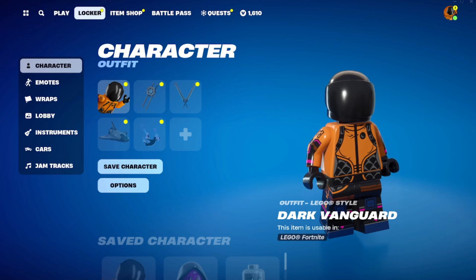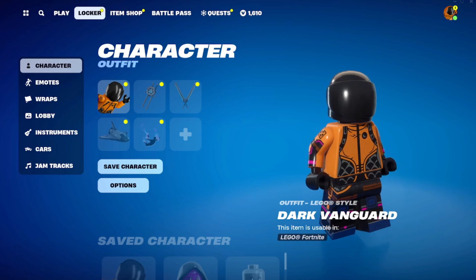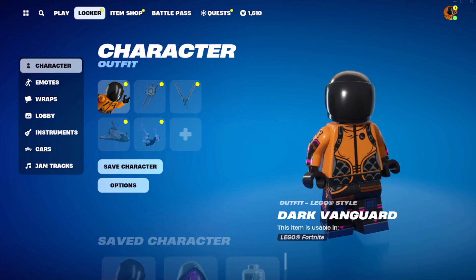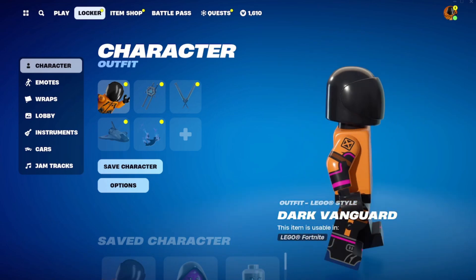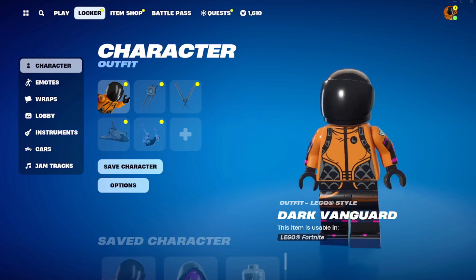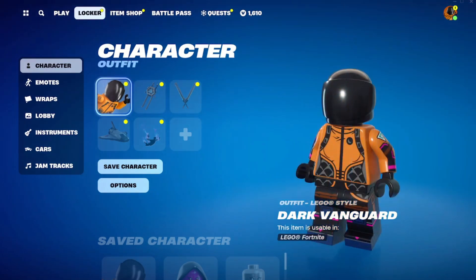First things first, very clearly my Dark Vanguard astronaut is an official LEGO character. I think that's pretty great that they managed to do it, although I would have hoped that her helmet was a little more than just matte black all the way around, because her helmet has some orange on it too. But you can see she has her orange and her purple lights and everything on. I like it a lot. But let's see what else we have.